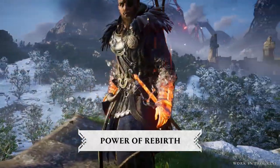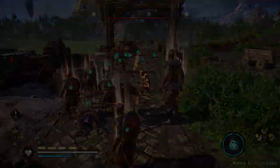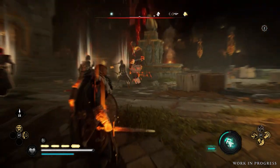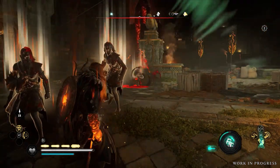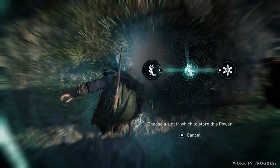With the power of rebirth, turn your enemies into allies to fight alongside you. To make the most of this power, first tackle lower ranked enemies and then turn your new allies on a single, stronger foe. You will need to defeat Muspel enemy factions to absorb this new power.